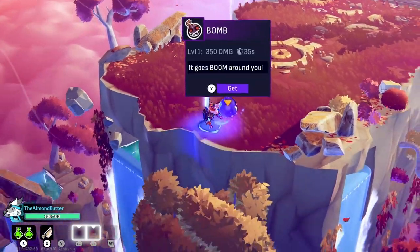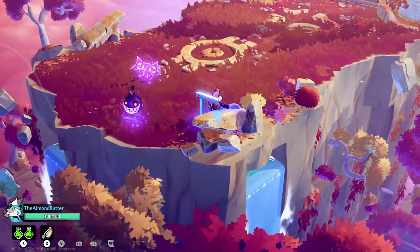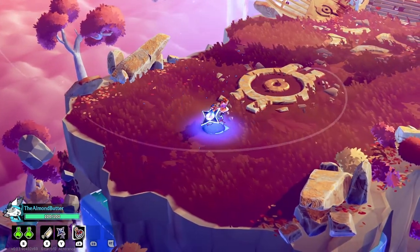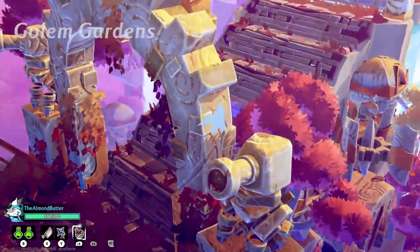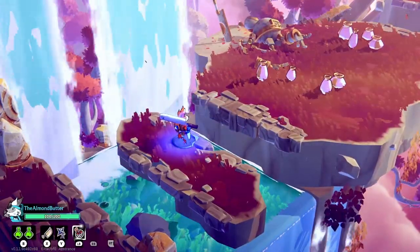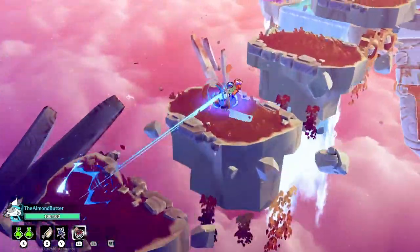I've unlocked some things since playing the demo a bit. Here's a trinket that'll do 350 damage when I press my left trigger. Here's ninja stars. If you've played Dead Cells, one thing you might notice is when you have two weapons there's a way to synergize — you can unlock something called altar attacks. I'll demonstrate that pretty soon.